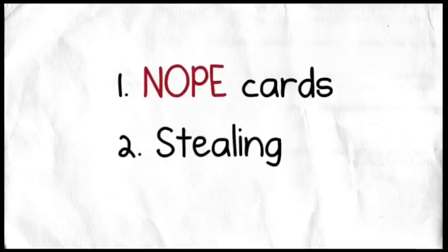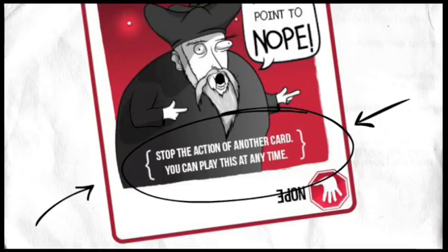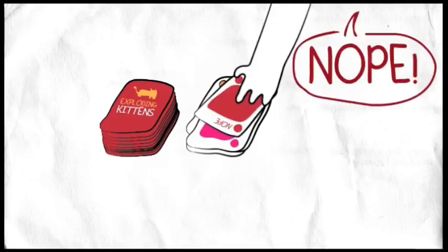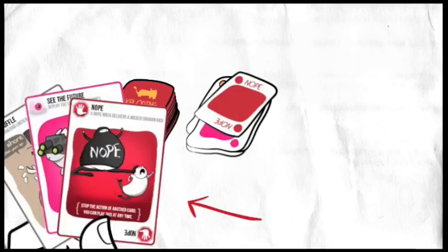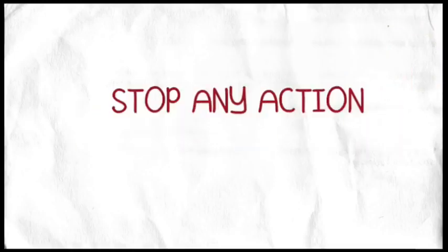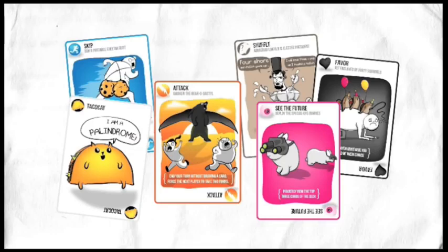There are a few other things you should know. First, let's talk about Nope cards. Nope cards can be played at any time, even when it's not your turn, and they stop the action of another player. For example, if another player puts down a See the Future card, you could slap a Nope on top of it and they wouldn't get to peek at the top cards. If they had a Nope card as well, they could counter it with a Yup, and so on. Nope cards can stop any action except for Diffuse cards and Exploding Kittens — everything else is fair game.